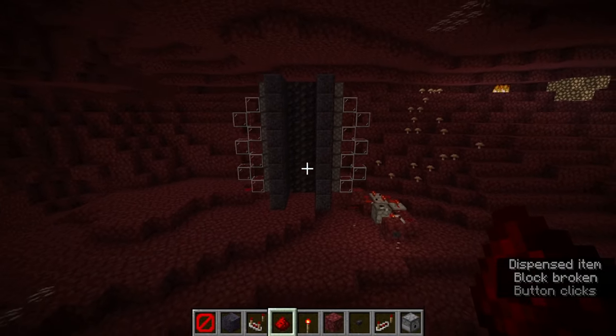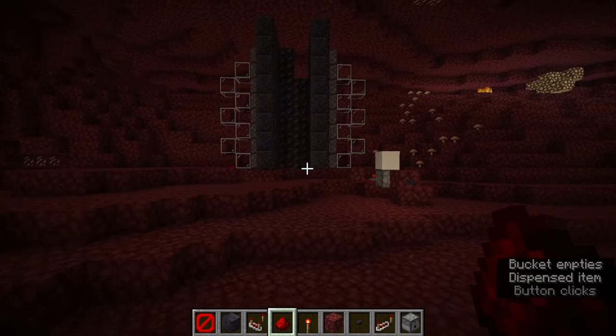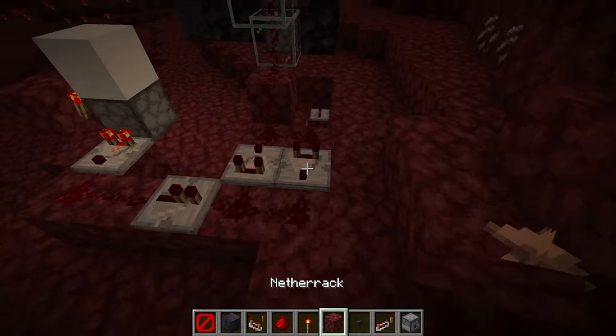From here, the pulse extender extends the signal if you want, and then these glass columns will enable and disable the door by sending a redstone signal. Press the button and you'll notice that they shut. Press it again and it'll take a moment because of the pulse extender. A little bit of glitchiness there — you need more repeaters if that happens.